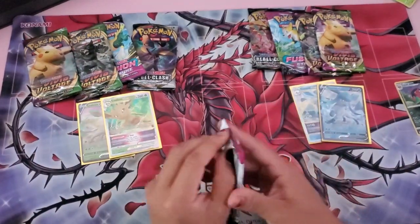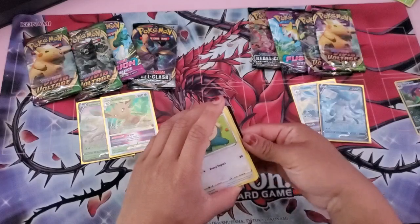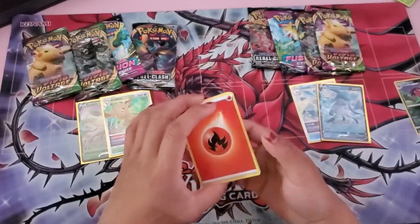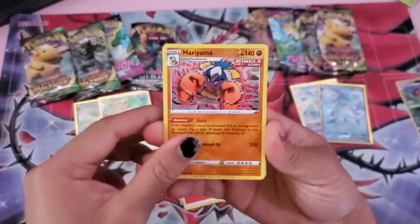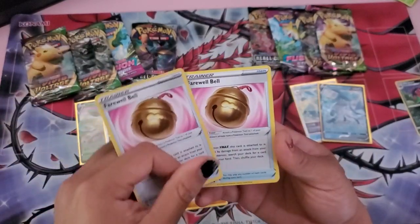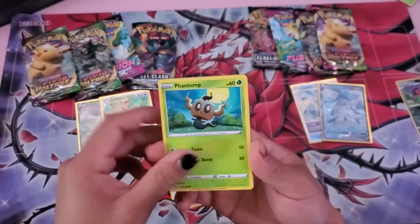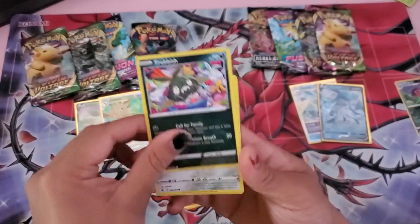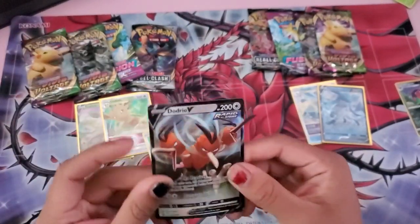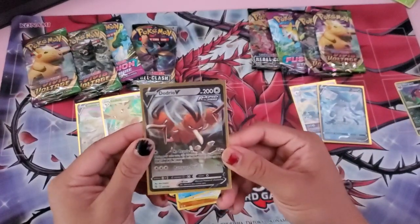Let's go to the Leafeon Fusion Strike pack. There's the code — one, two, three, four. We have a fire energy, Hariyama, back-to-back Farewell Bell — does that mean we're leaving with this pack? — Snorlax, Totodile, Trubbish, Clefairy, Grimmsnarl, and a Dodrio V!